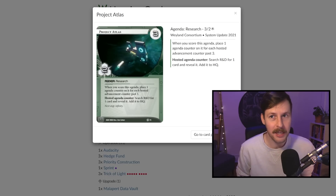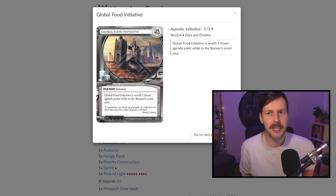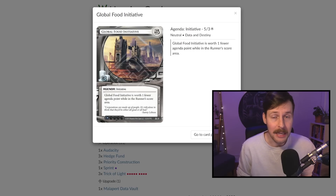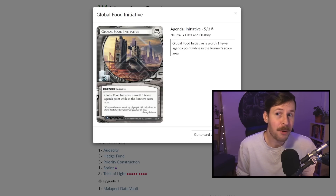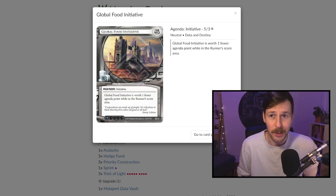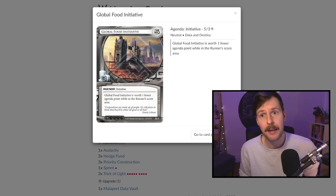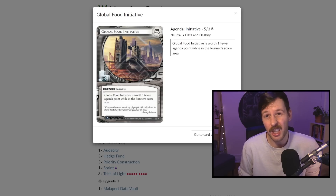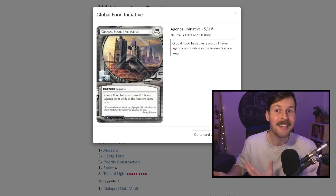Finally, our standard-only agenda is Global Food Initiative. This is only a two-pointer to the runner, which means the runner cannot win on stealing fewer than four agendas. That just means while our central servers maybe aren't the most protected, we're not going to lose too quickly — and that's worth the influence for sure. In the mid or early game, if the runner steals this off R&D or HQ, you're not too upset because you don't have a lot of intention to score it anyway.